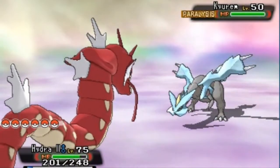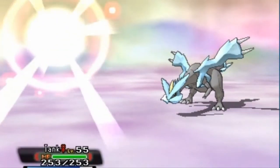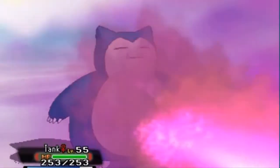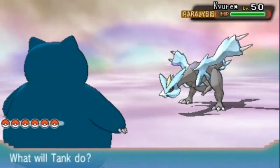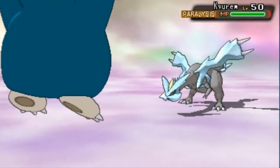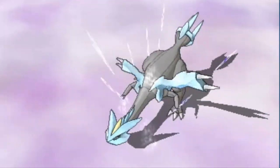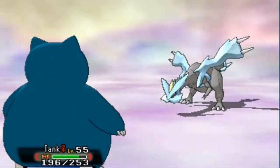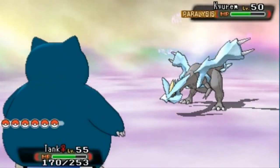Ice type moves won't necessarily work. Going back to Tank — getting the bitterness out of his mouth after that Revival Herb. Look at that Tank, what's up! Here comes a Dragon Breath, and that's not going to do much. But luckily we have Body Slam, which will help us. Kyurem uses Glaciate — its specialty move — and our speed has fallen. We're going to need another Body Slam.